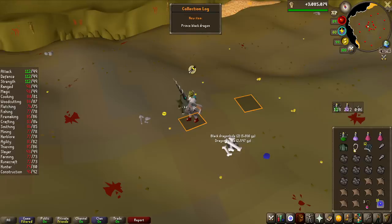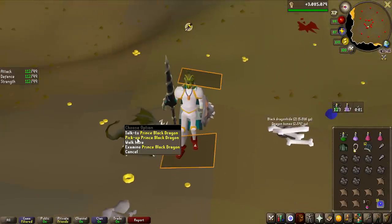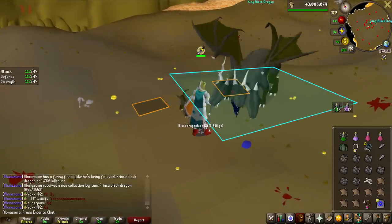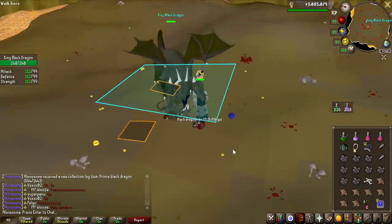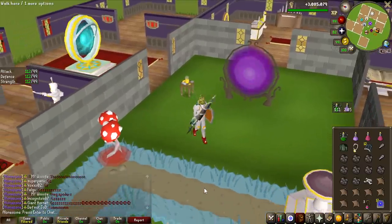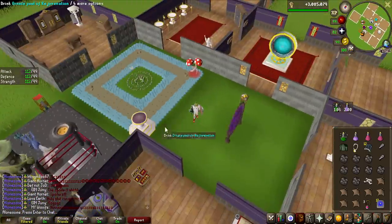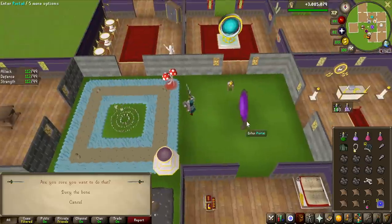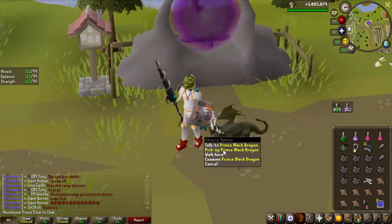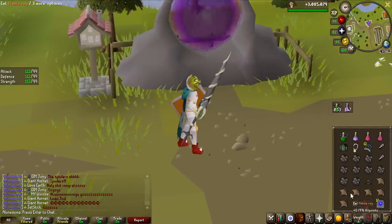No way! Yes! We got the Prince Black Dragon pet! Oh my god, this is so nice! 1,766kc overall. I love this pet — this is like the best pet in the game in my opinion. It's so nostalgic. I guess you can't spawn it inside your house, so let me go outside. Look at that pet! It is so nostalgic and good-looking. We are done with the grind!